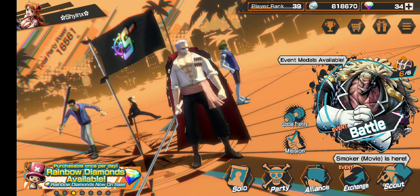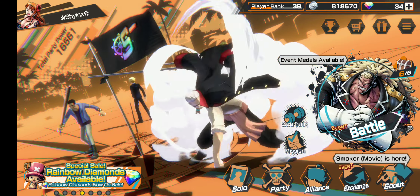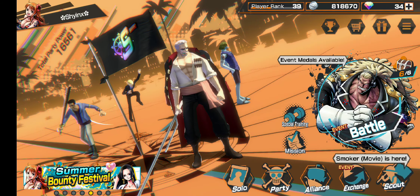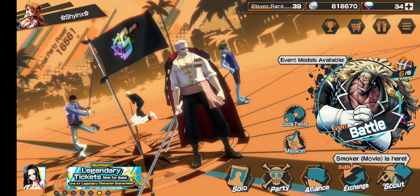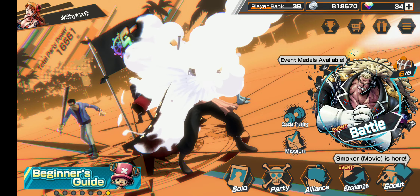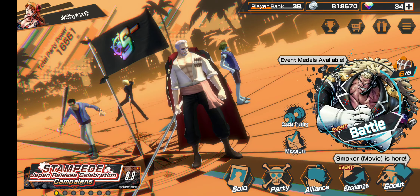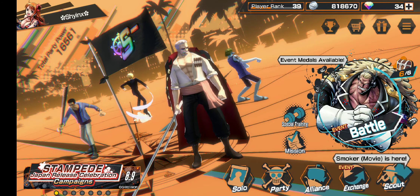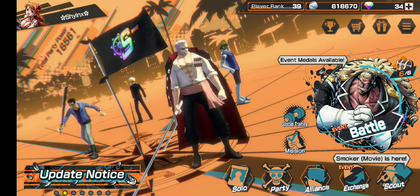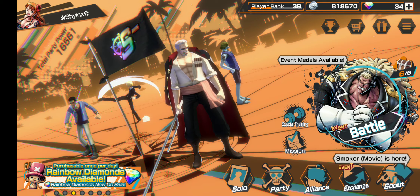Hey guys, this is Shings and welcome back to another One Piece Bounty Rush video. In this video we'll be doing a Smoker review — basically his gameplay and whether you should summon for him or not, because his banner is actually quite expensive. It costs 50 gems per step and it's a five-step banner, so I don't think you should do it unless you have enough. But let's go look at him.